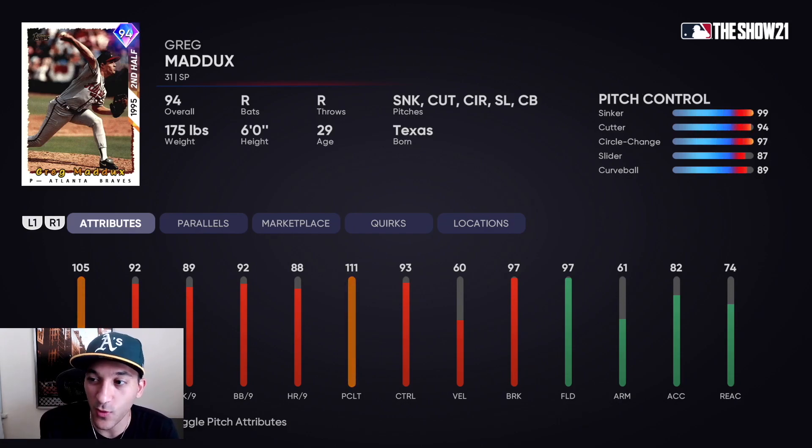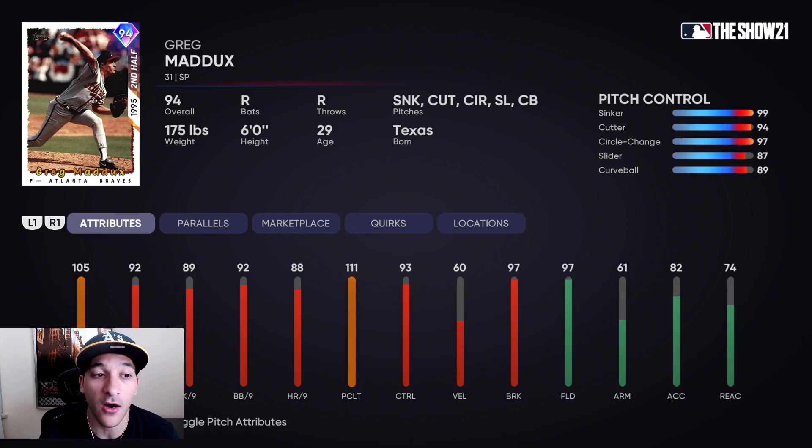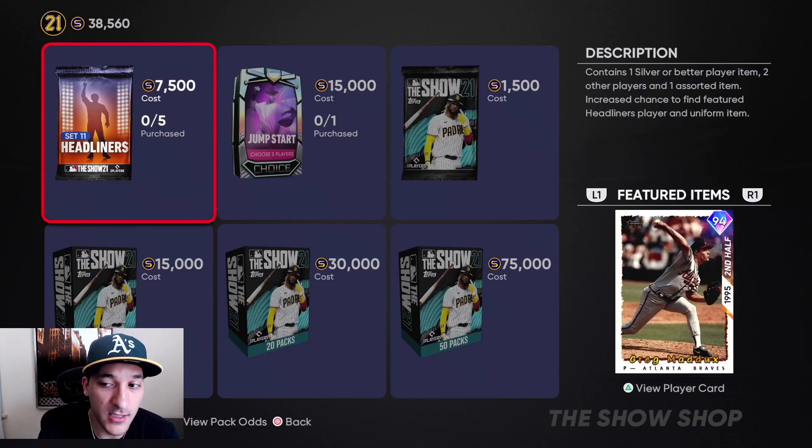The control for each one of his pitches is almost all at 90. If you're using pinpoint pitching you're gonna be deadly with him, and that's pretty important. So he's gonna be a nasty card — 66 to 72K just off the jump, so I expect him to stay around that range. This card for sure looks really nice and could be really good on Hall of Fame and Legend difficulty.